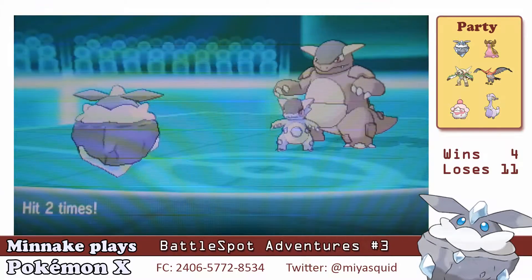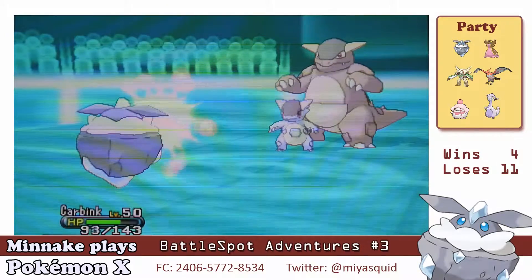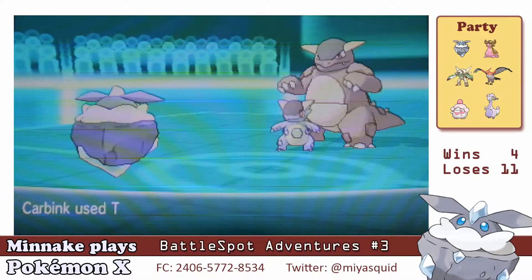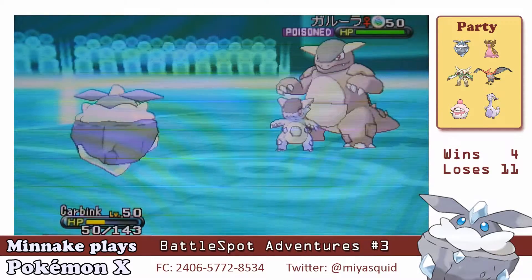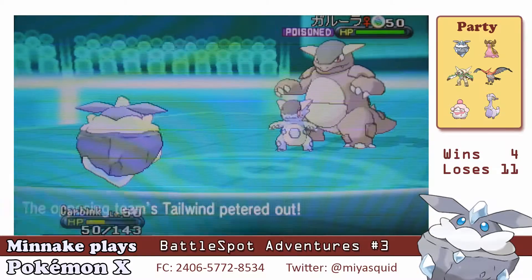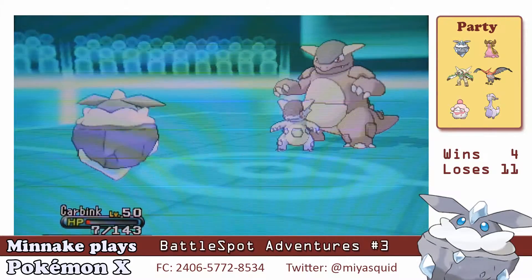So I don't get to attack so much. It doesn't do so much damage to my Carbink because it's really defensive, and I get to use Toxic to get the Kangaskhan poisoned, which really saves this battle. I don't think I would have won it without the poisoning, so Carbink did really well.